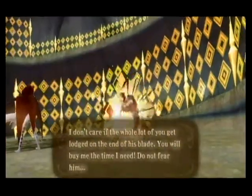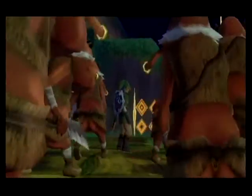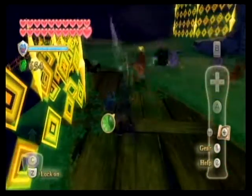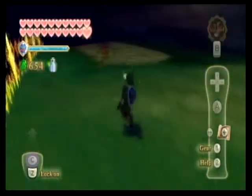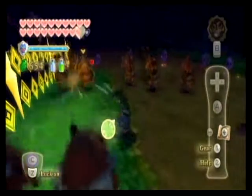He's gonna summon a bunch of monsters to attempt to keep us at bay. You know the thousand heartless fight in Kingdom Hearts 2? This is kind of like that - they go down like a bitch, though. Really, you get to show the true power of the Master Sword. Here I'm going to use my Guardian Potion and my Stamina Potion. I didn't upgrade them - Guardian Potion will halve the damage I take for three minutes, and Stamina Potion will reduce stamina use by half for three minutes.